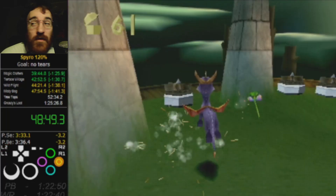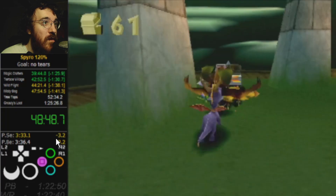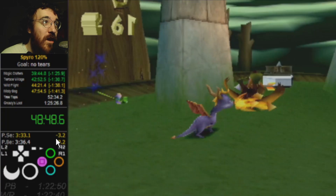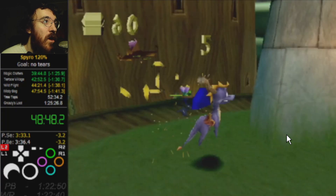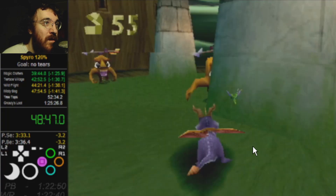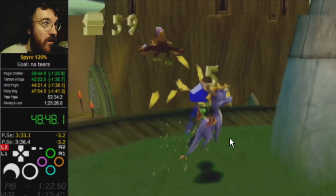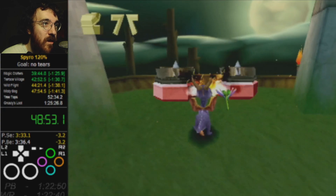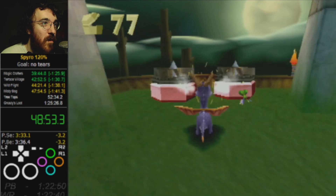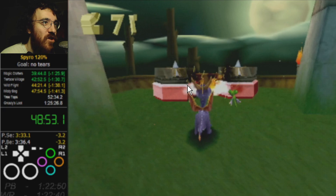Flame charging where possible. The thing with this monkey is he can body block you pretty easily, so just be aware he will get in your way. One strategy to get around this: when you flame charge him, you can do a full hop so that you flame above the monkey. Alternatively, when you hit this first monkey, you can aim him off to the right a little bit so he goes past the wall and not into it where he would body block you. For the boxes, with a double flame charge on a fan chest, you want to flame charge them off to the side — aim directly in the middle between the two so they go nicely to the side.